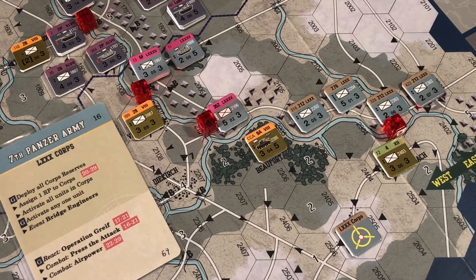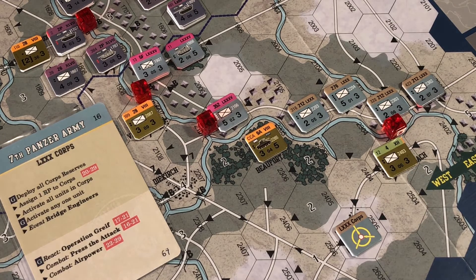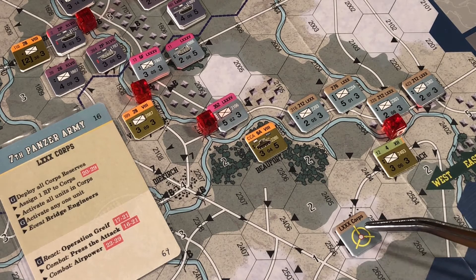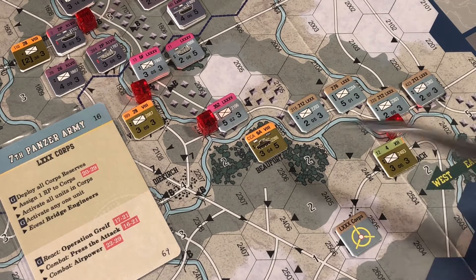Move each unit toward an allied unit within three hexes of the core objective marker, entering a hex adjacent to the unit if possible. So we're looking at unit selector number one. Both these allied units are within three of our core objective and they're both two hexes away from this unit.